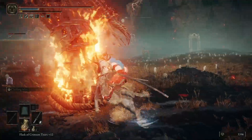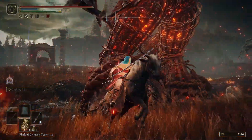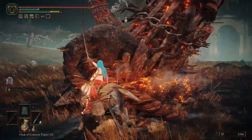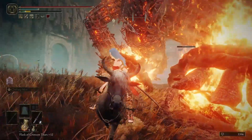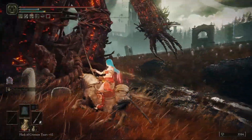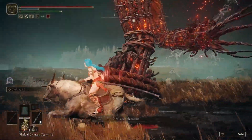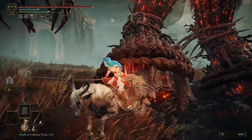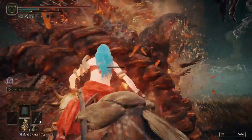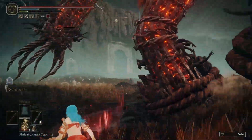It might be more worth it to have weapons that can stagger him more quickly — like a heavy or colossal weapon. Alright, I got the stagger. I think you have to stagger him three times total for him to fall. Jump over the fire, get his leg, get his leg again. That's the hand attack — nope, it's the leg attack. There's the second stagger. I think each foot has a different stagger meter, so I don't know if it's worth alternating or sticking to the same leg.